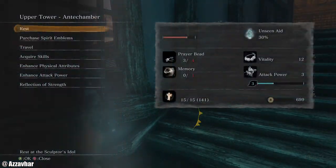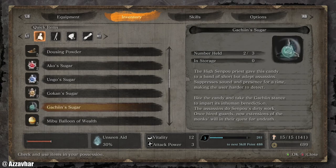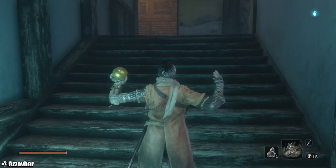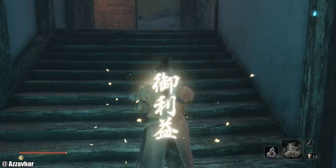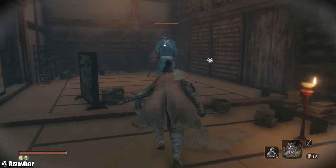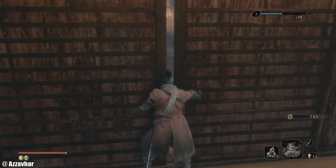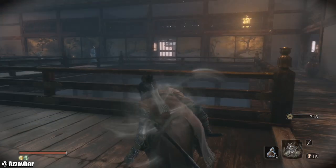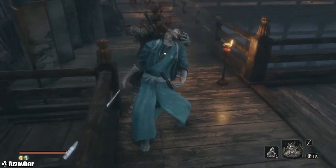We can head on inside. Rest up on this idol here. I'm going to use a little bit of a trick by using some of the balloons we've been collecting. I'm going to use a wealth balloon and also a possessions balloon — these balloons do stack, giving increased Sen and increased item drops. So we're going to do a bit of a session taking out all these enemies in a particular order.